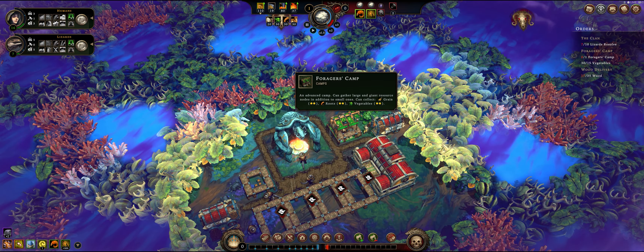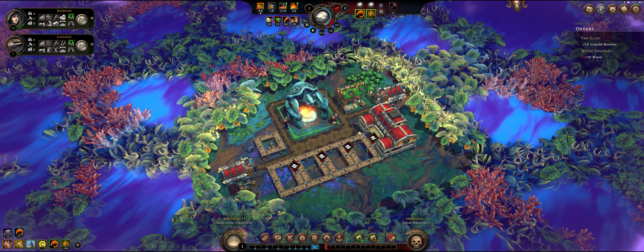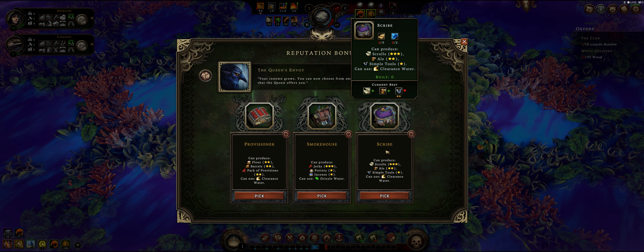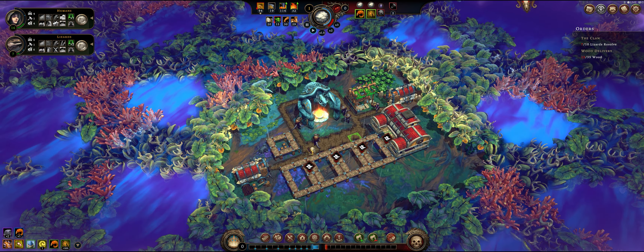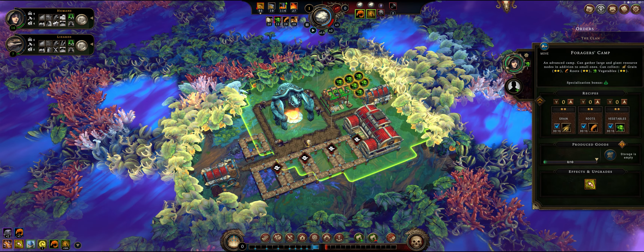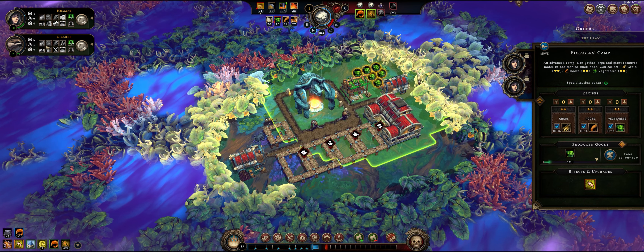I do have to put my human there so that they can start collecting so we can do the stuff. We got some more lizards and we can pick a new building. Every time you do a new order and complete it, you're going to be able to unlock a new building. We've got the provisioner, smokehouse, and scribe. None of these are super useful right now, but I'm going to do the smokehouse because we do need jerky for these guys. This needs wood - we don't have any wood yet, so we're just waiting for these guys to complete it. As you can see, there's a circle going around here - that means this faction is producing more of this resource because that's their specialization.